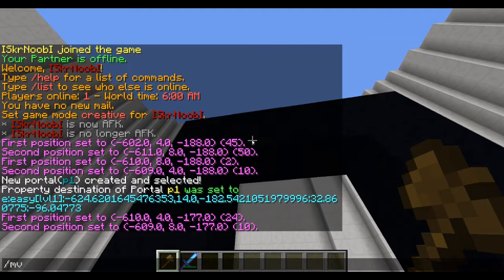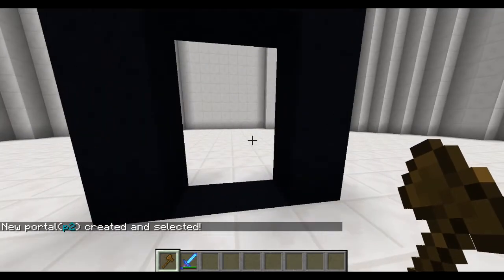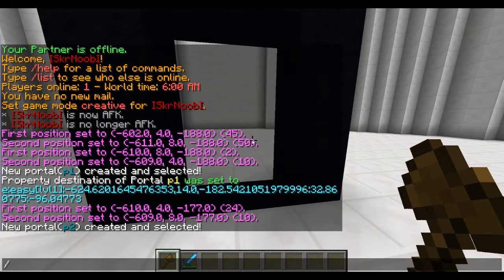Let's select the region again and use the command mvp create — I'm going to call it portal2. As you can see this portal is now created and selected. Remember, this one is selected. Now I'm going to show you the shortcut: mvp m dest. This is a shortcut for the modify destination command — a faster way to use it. Then you do p because you are going to send to a portal.